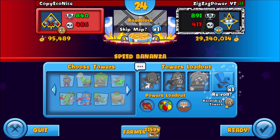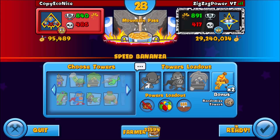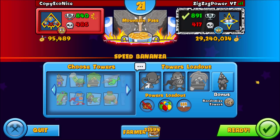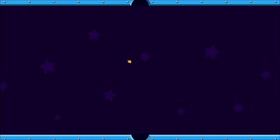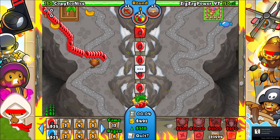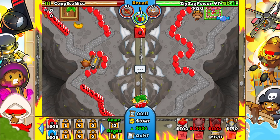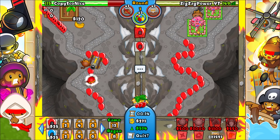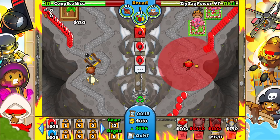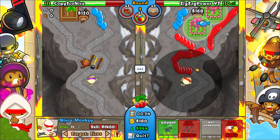Nope — bad fourth tower, incredibly bad fourth tower. Copy eco — nice, good luck to you. Mountain Pass — I actually like this map. Angie, that's fine. I can do wizard, it's not the best but it's doable. Going with this — I'm going to start by being aggressive and sending some reds right away. I want to take him out early, I want to knock him out really early.